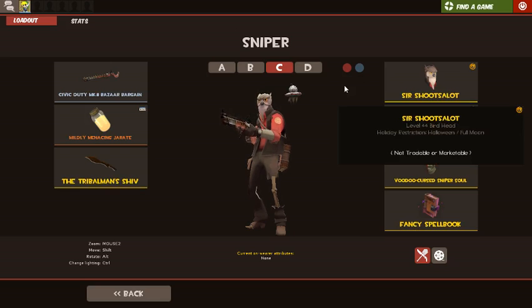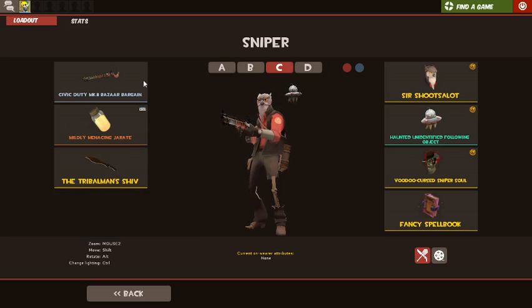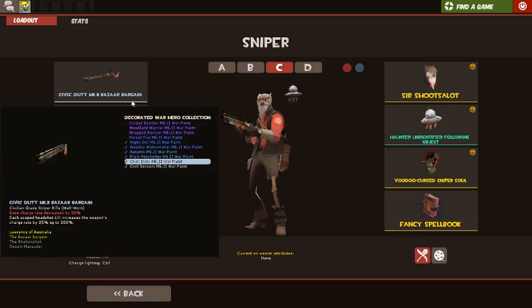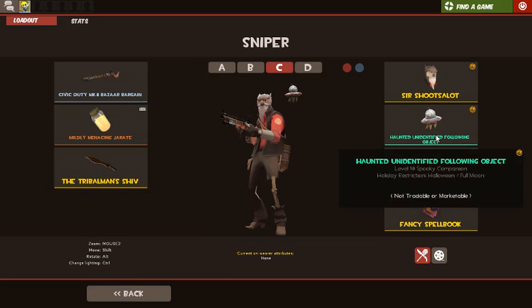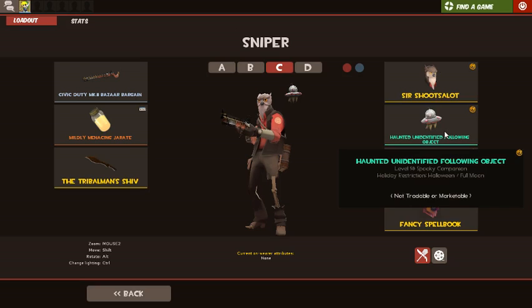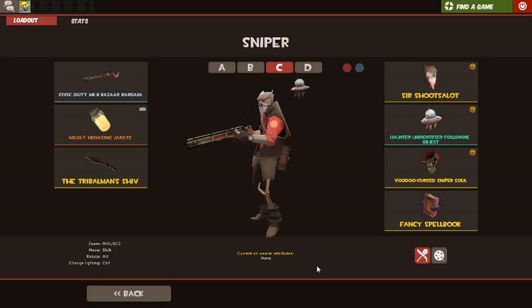For sniper, I have the Bazaar Bargain, my mildly menacing Jarate — this is brand new — and the Tribalman's Shiv. Basically I just have this because it's a sniper rifle; I would have had anything else besides the Huntsman and the Classic. Jarate to put myself out, and the Tribalman's Shiv to at least have him bleed. I have my Sight for Sore Eyes which I got like two years ago — that was my first Halloween video. I got my haunted Unidentified Following Object, and my sniper soul from last year — it's an undead owl.